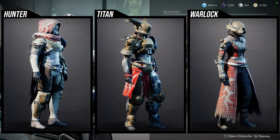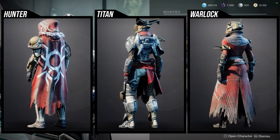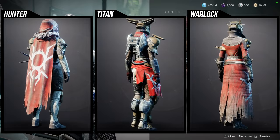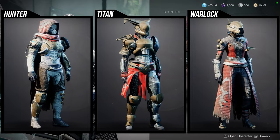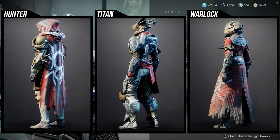For Titans, I like the helmet and the chest piece. The arms are very usable and the boots and mark are kind of whatever. For Warlocks, I like pretty much everything — the chest piece is really good, the helmet's pretty cool, and the bond is amazing.